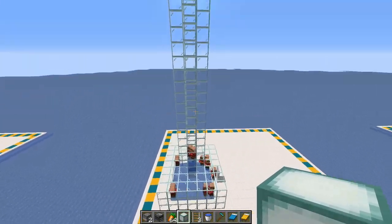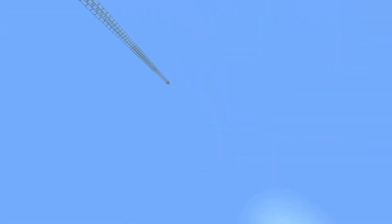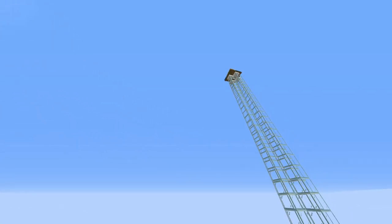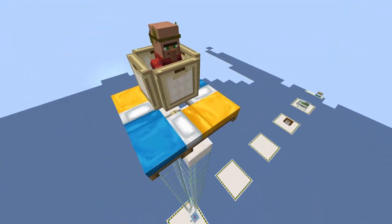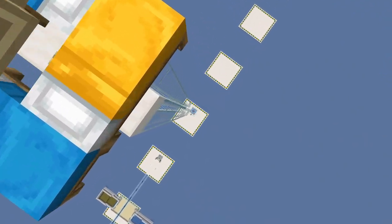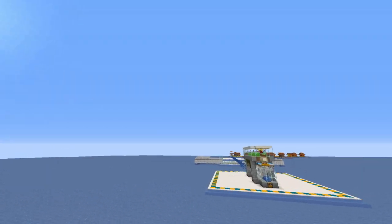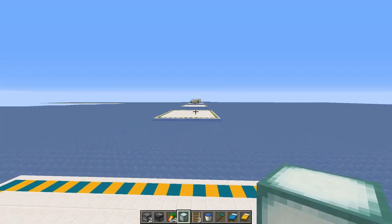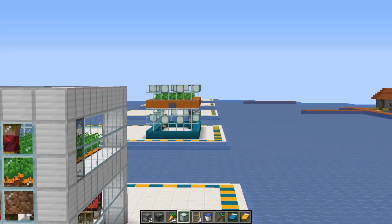An alternative to transporting horizontally 120–140 blocks is to do it vertically, which also works — but check this out: it's literally dizzyingly high up. Imagine having to transport your first villagers up there, and if something happens to them — each baby villager has to endure this tower-of-terror drop, saved only by a pool of water at the bottom. It just looks really cool but it's very impractical in my opinion.